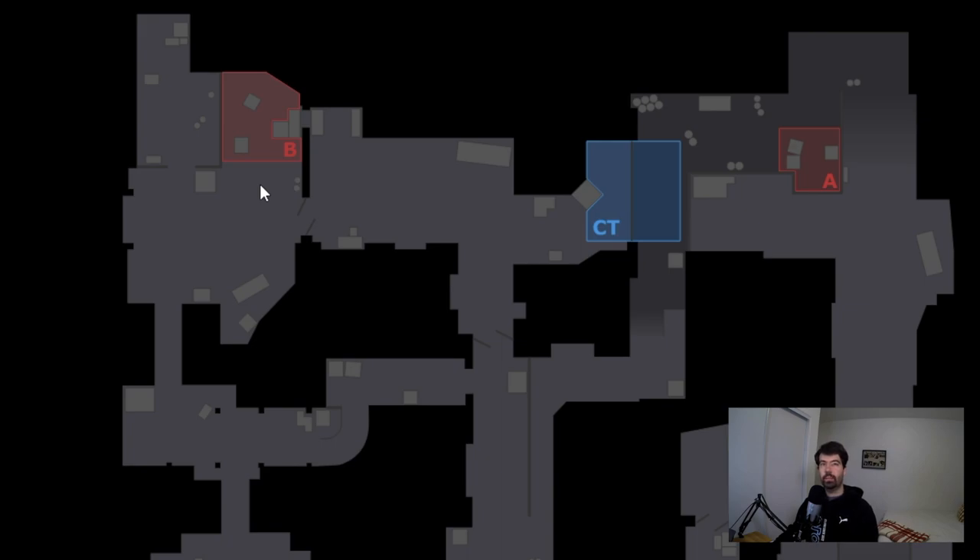Floppy has a unique skill set of being able to completely lock down whole areas of the map all by himself. He does this especially on three different maps: Dust2, Nuke, and Train. Let's take a look at how he pulls this off.